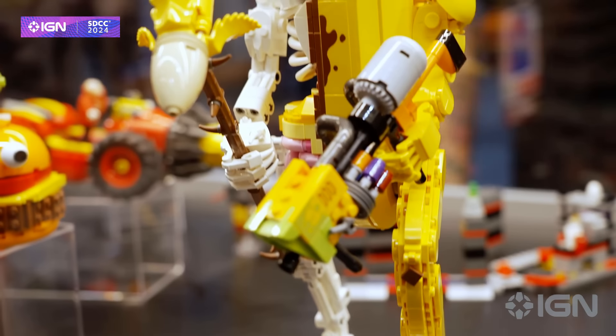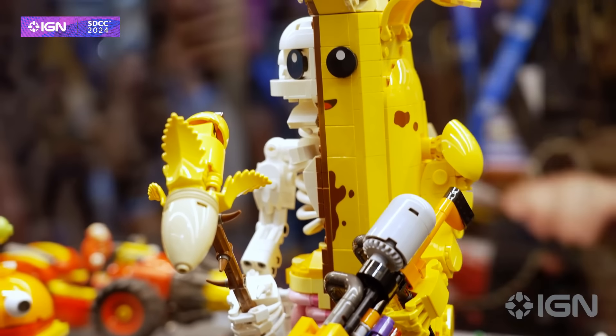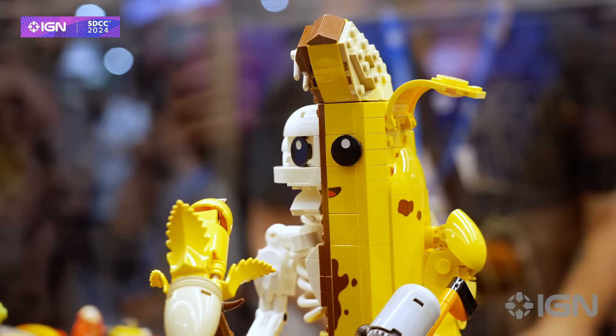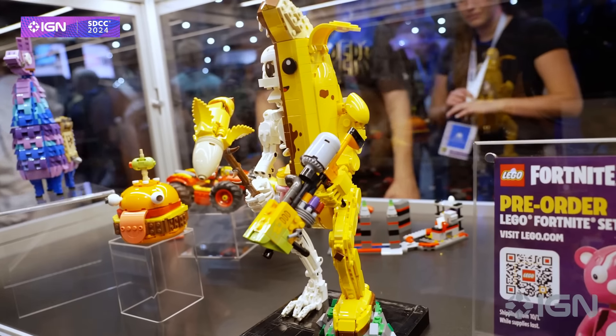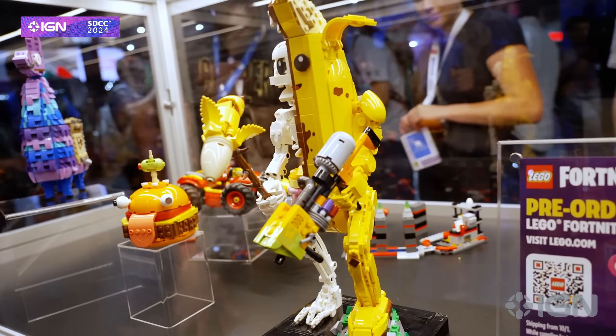The details are incredible. It looks like he's stepping on some ground and he's got a really cool blaster and a banana hammer, and again his guts and intestines are all there — so if that's the thing you want to see in your house, buy it and look at it every day.